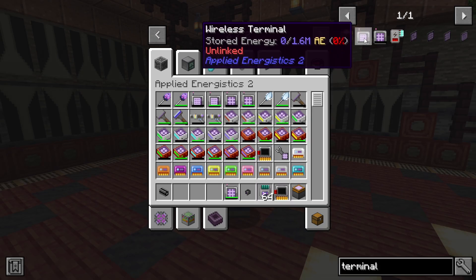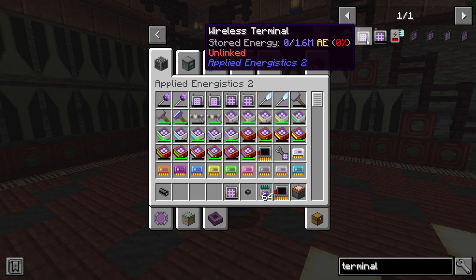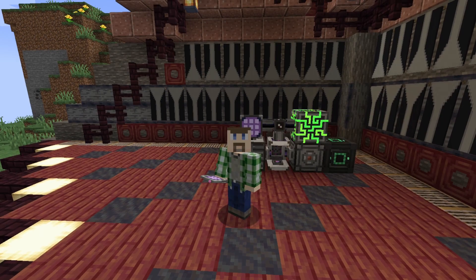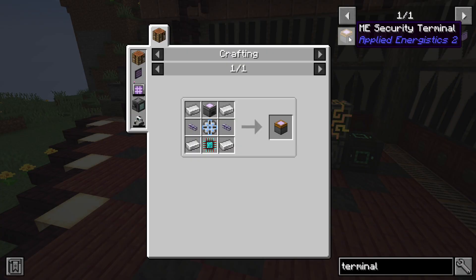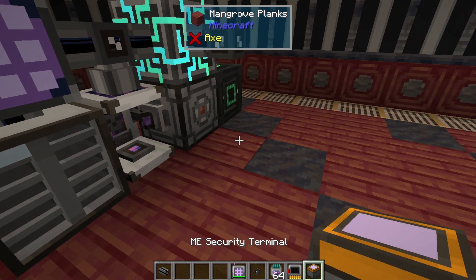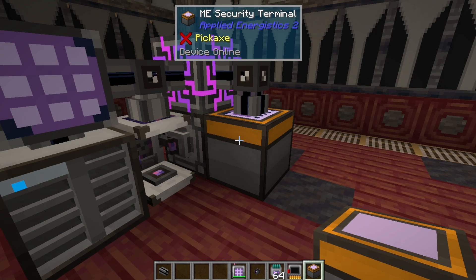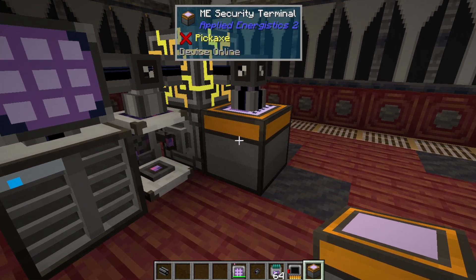The first thing we're going to talk about is setting up wireless terminals so you can wirelessly access the inventories of your AE2 system. It all starts with needing a functional AE2 system, even a tiny little one. The first thing you need to add is an ME security terminal, because you need it to authorize users onto your ME network for wireless access. You just plop it down and connect it straight to your ME controller to give it power and a network channel.